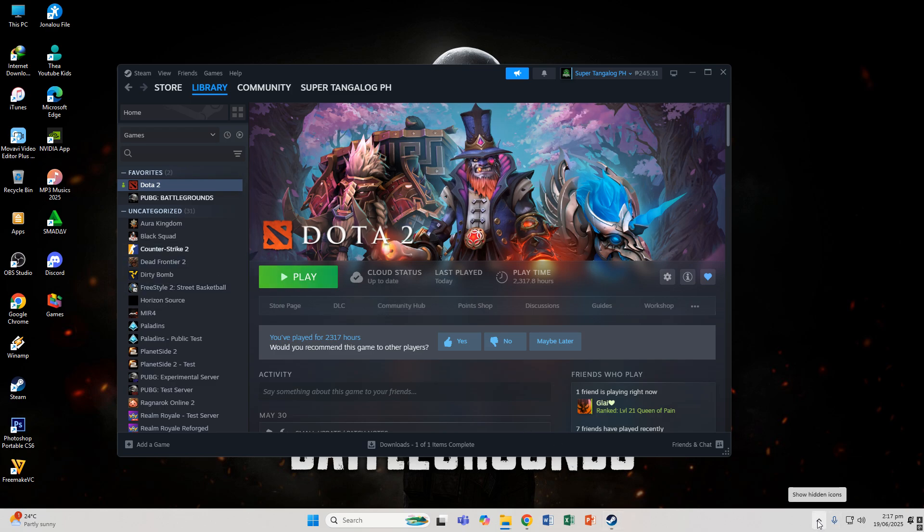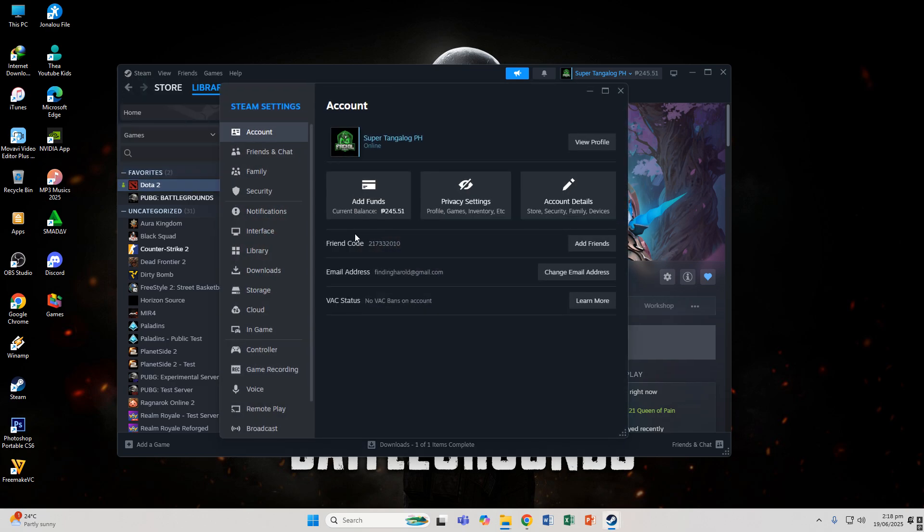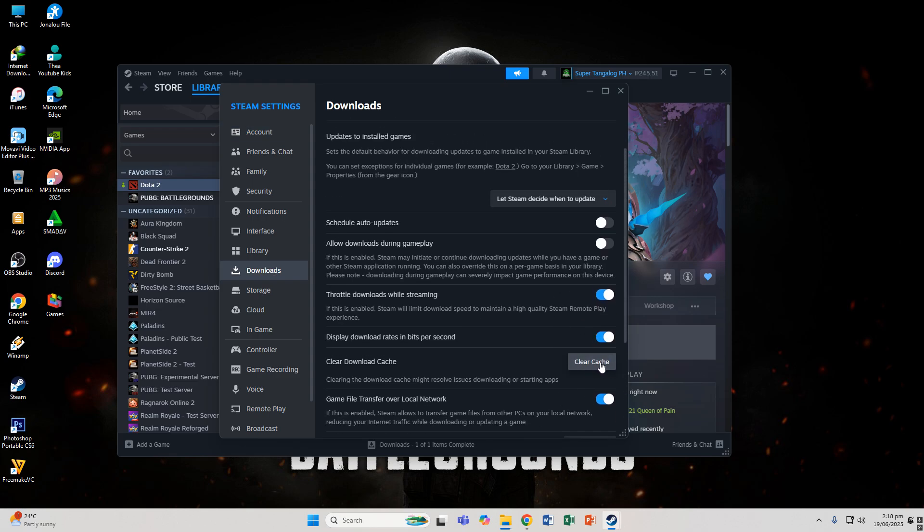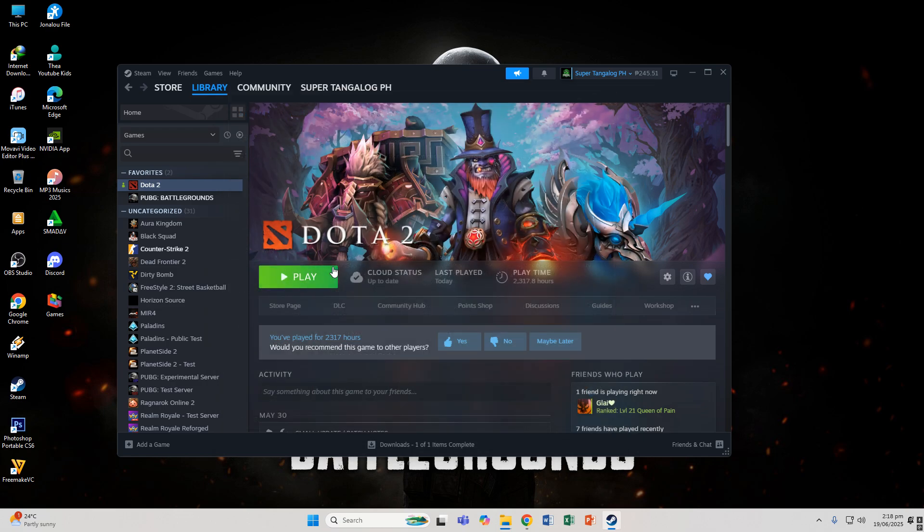The third method: go to your Dota 2 tool, click Steam, then Settings, then click Downloads, and then Clear Download Cache. This will clear your data. After clearing, Steam will restart — then try to log in again and see if it functions or not.